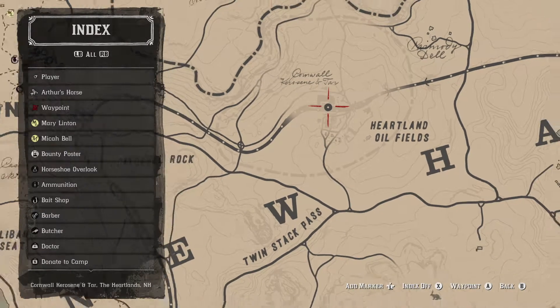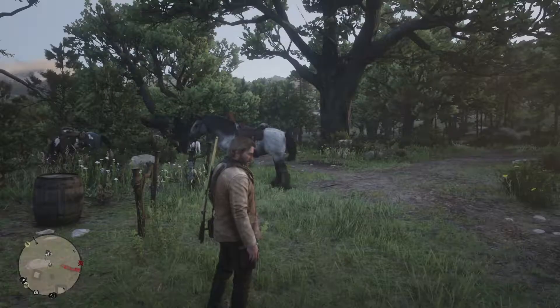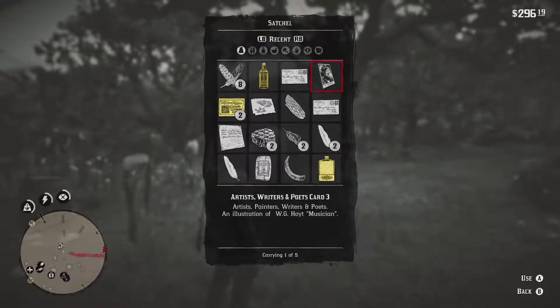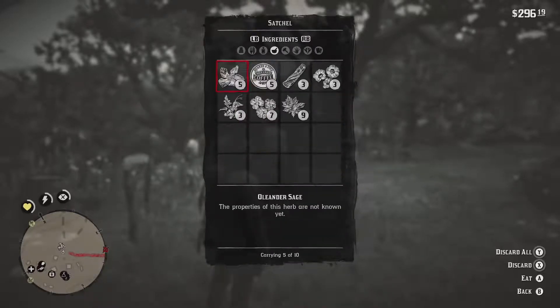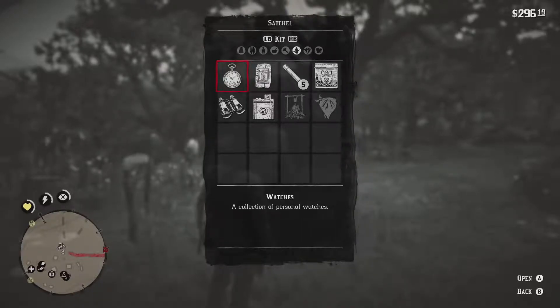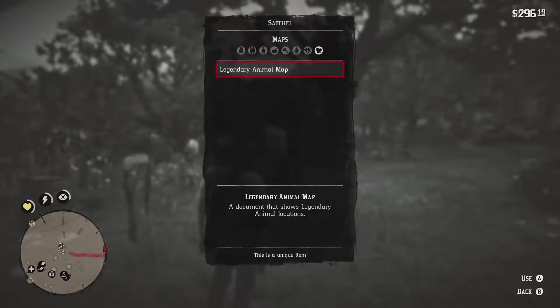There's Cornwell Kerosene and Tar, and Heartland Oil Fields - we haven't been out there. There are two things I'm thinking we could do. Let me open my satchel and take a look at what we've got. We've got provisions, tonics, ingredients, materials, kit, valuables, documents. Looking at the last section from the left: journal, cigarette cards, recipe pamphlets - we haven't done any recipes yet, that'll come with time.